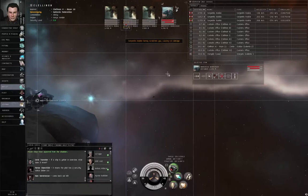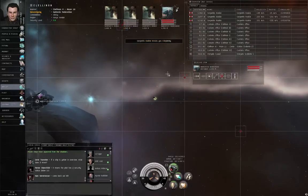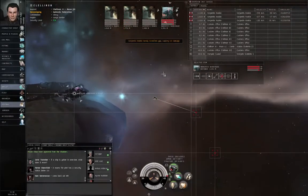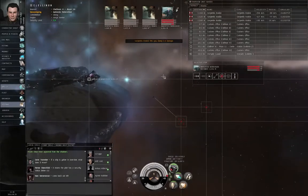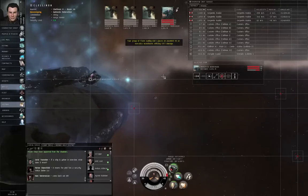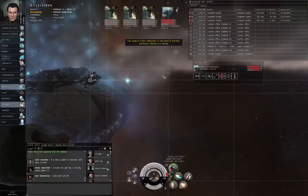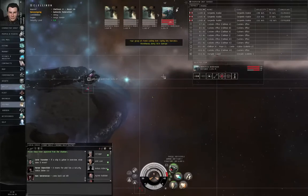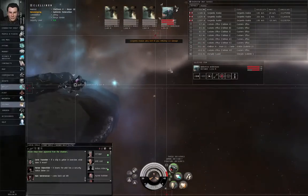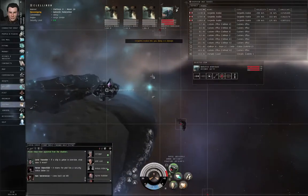Now, this mission — if you try to destroy the hostiles, once you've destroyed this first wave of hostiles, more hostiles will show up. Sometimes you can ignore them, sometimes you can't. Basically what I'm doing is called blitzing the mission — I'm going right for the objective and then I'm going to get out of here. These guys are not doing very much damage to me. Notice that my shields are only down to 200 out of 235. Not very much damage at all.